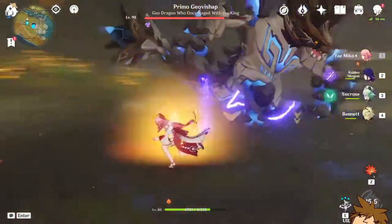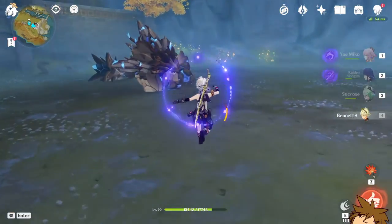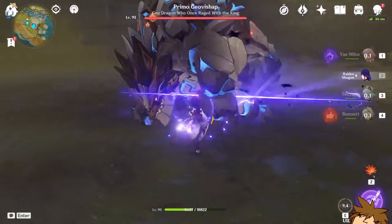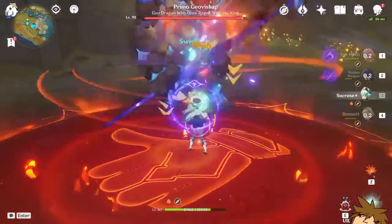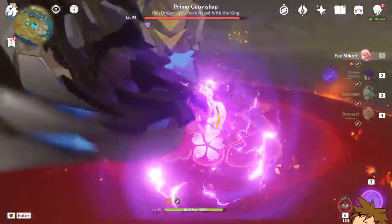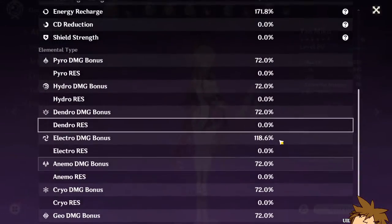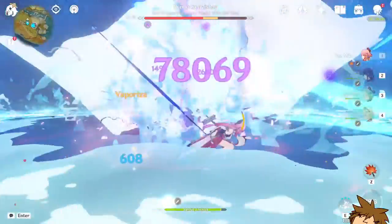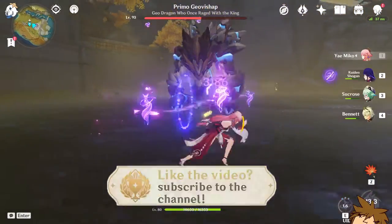We need the elemental damage increase here. Give us the elemental damage bonus increase that we want and we'll be on our way. Okay, we got the elemental damage bonus increase. So if we do this — that did 82,000! Oh, that was amazing. Look at his HP here.